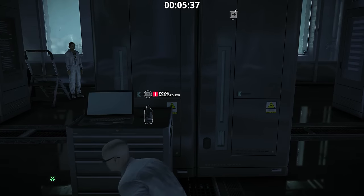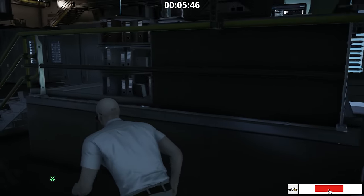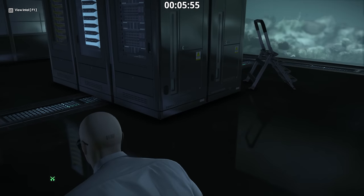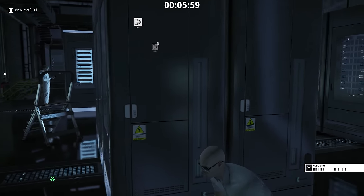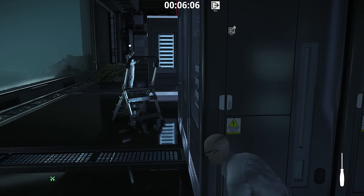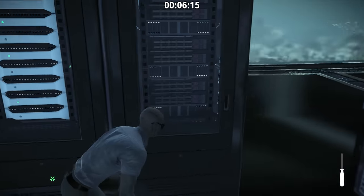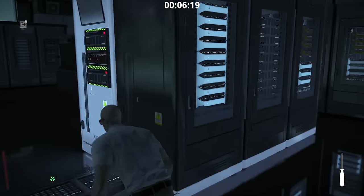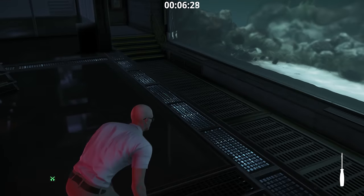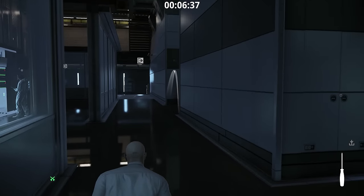Now go back carefully from where you came from. Take it to the left, and from the desk pick up the internal haven report. We will make another distraction for the lady. Safely, now we are heading for the third server module.